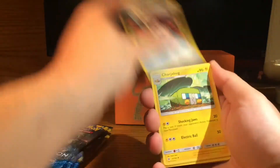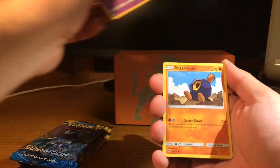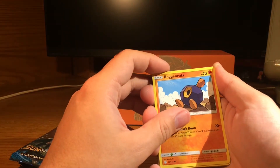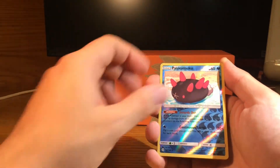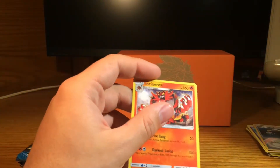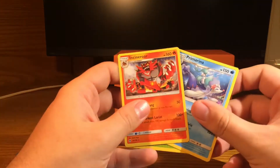You never know, maybe we'll get a secret rare. Crocorrock Rainbow, Charjabug, Crabrawler, Roggenrola, Alolan Rattata, Clefairy. Oh my goodness — Incineroar! So, so far we have two of the three starter final evolutions. That's pretty cool. Maybe we'll get Decidueye in the Rowlet pack.